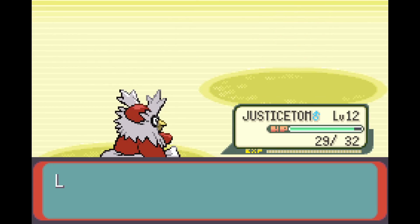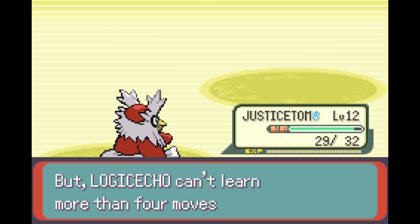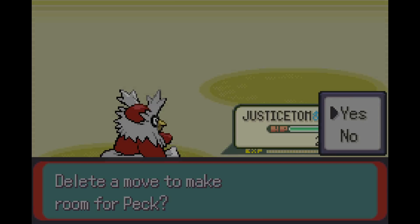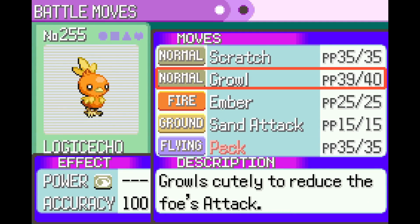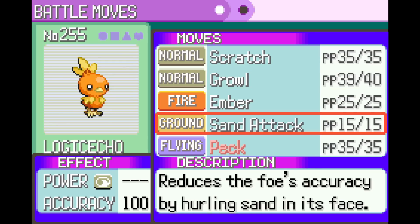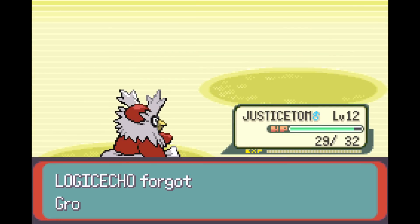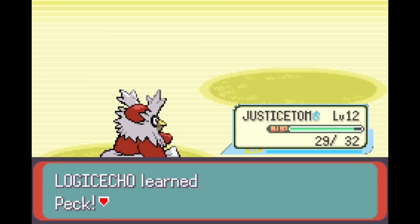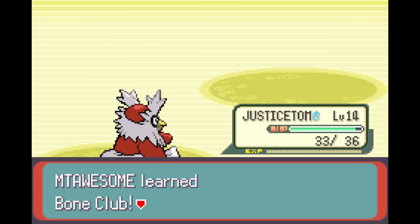Do we even level up? Logical Echo is level 14, can learn Peck. I did remember — we could probably get rid of Growl, right? It's not that status effect moves are useless, it's just that I don't think Growl is one of the good ones. Please tell me Justice Tom learns a move. More Than Awesome learned Bone Club! So we have experience share across the party.